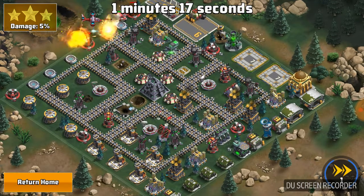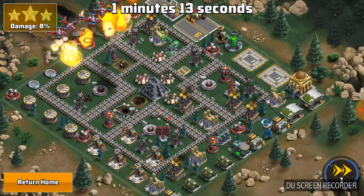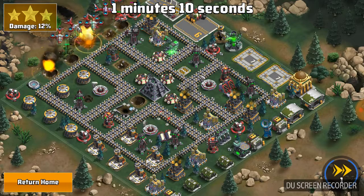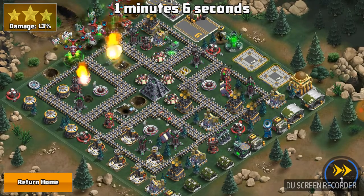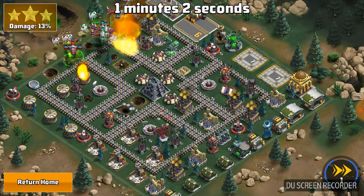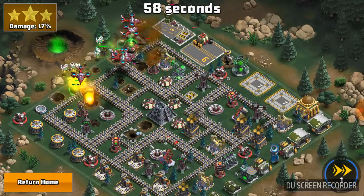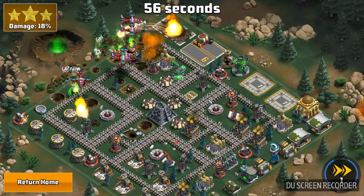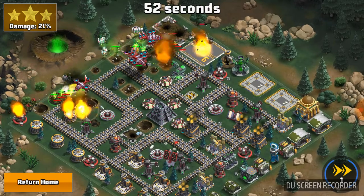We damaged that cruise missile, we damaged that tower, we damaged that phoenix on the left as well. Looks like he's got a cannon right there, two cannons. The motors are in the middle and I got my choppers out. I got my tanks out, I got my jeeps on their way out, medics are out. Hitting the turret on the left as we speak.